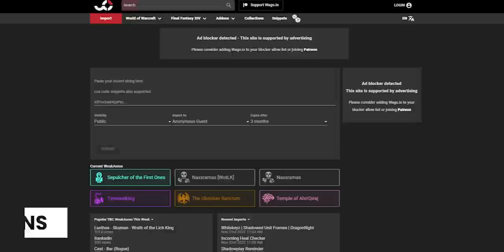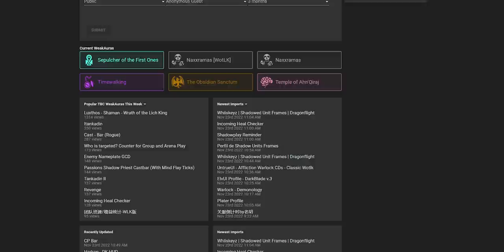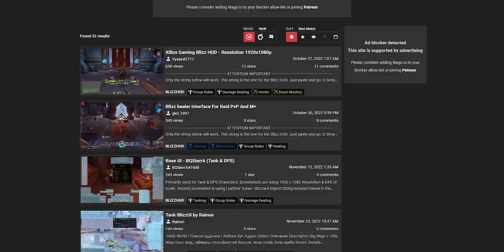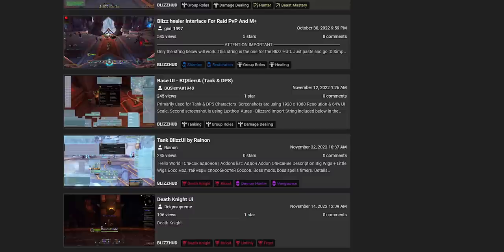WAGO.io is a fantastic site that lets you submit, rate, and import WeakAuras. It's the de facto place that WeakAuras are shared. With Dragonflight's UI revamp having an export/import function, WAGO has actually added a new section called BlizzHut. At the time of this video there are only 21 uploads, but hopefully with more people being in the know, more people will upload their setups. If you've got a really awesome setup you've made and you feel like other people should check it out, you can always upload it to WAGO. It could be better in the future, but as it stands it's a pretty nice little place to browse for ideas.